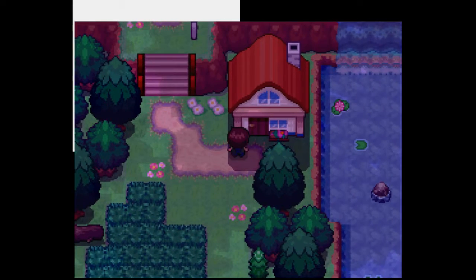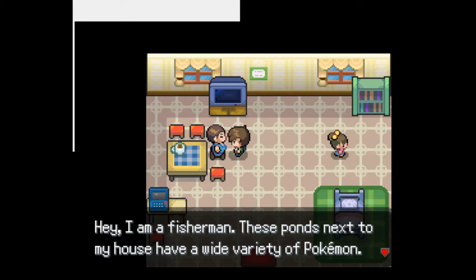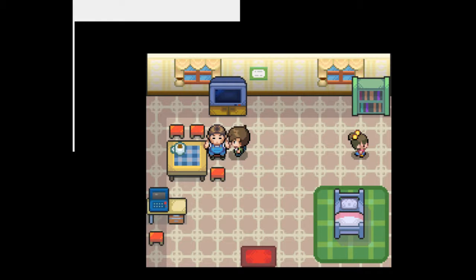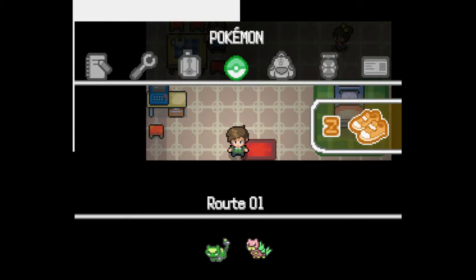Let's go inside this house. A fisherman says: 'The ponds next to my house have a wide variety of Pokemon. If you prove you are strong, I may give you my old fishing rod — but first you need to defeat Maria, Nowtom City's gym leader.'